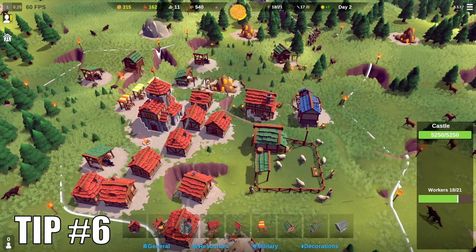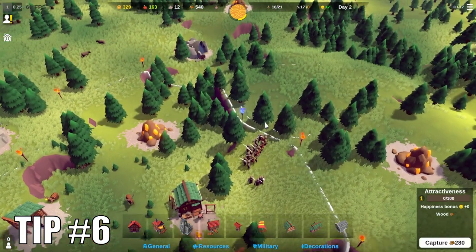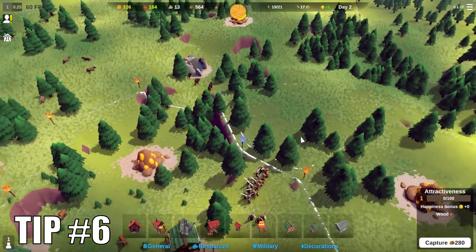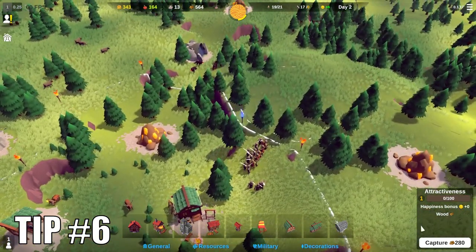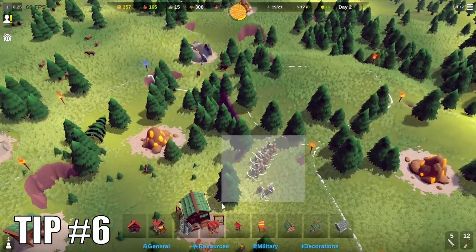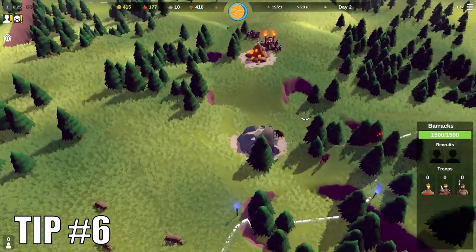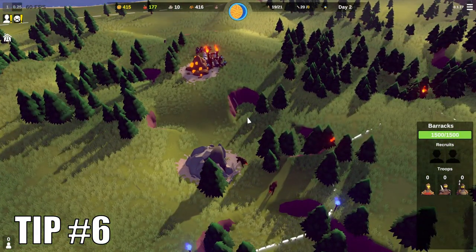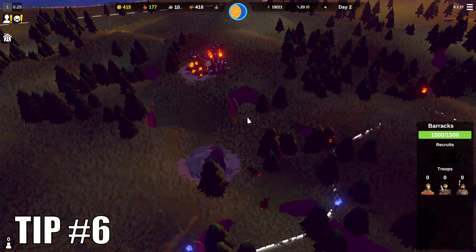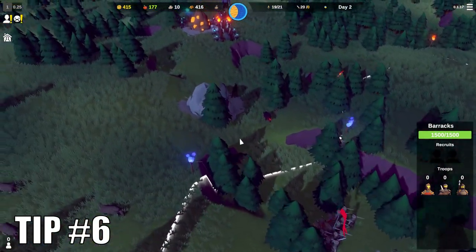Tip number six: you can choose where the next night's attack will take place, because whenever you claim a cell which borders on the cell with the blue flames — which marks where the next attack will come from — those flames move to a new random cell. So if the attack is from a direction you do not like, because there are no wolf dens in the way and you have no walls or towers there, simply use the wood you have been stockpiling and claim that cell. Keep doing this until you see the blue flames exactly where you want them to be.